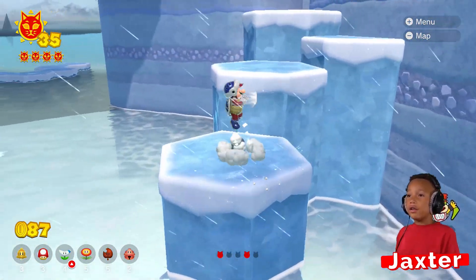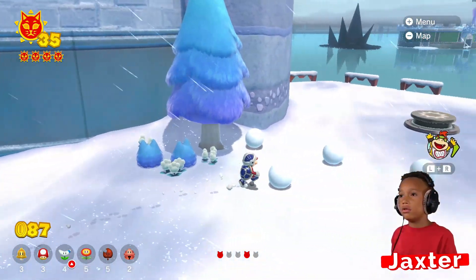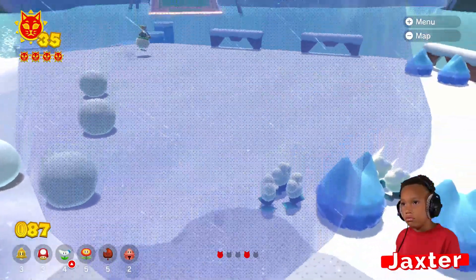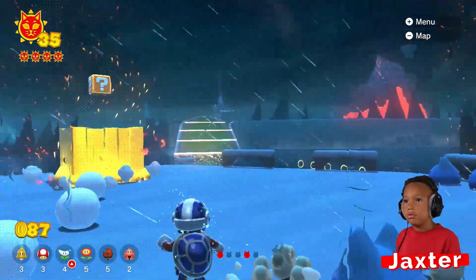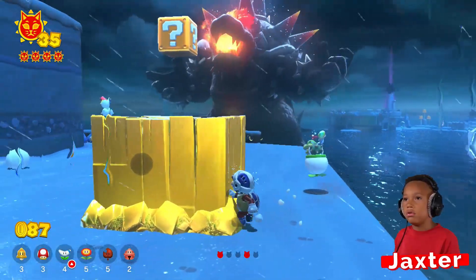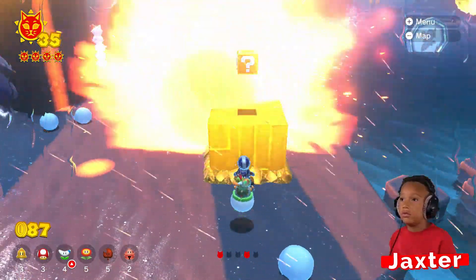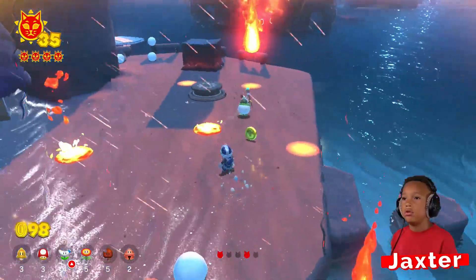Here comes Bowser. Hide! If you hide there, Bowser comes over here. Wherever you hide, he comes the other direction. Ooh, question mark block. There he is! You can see where the shadow is safe. But it burst that thing. Hide!